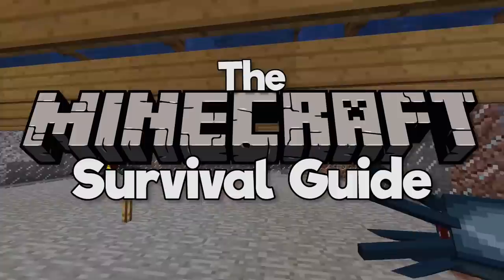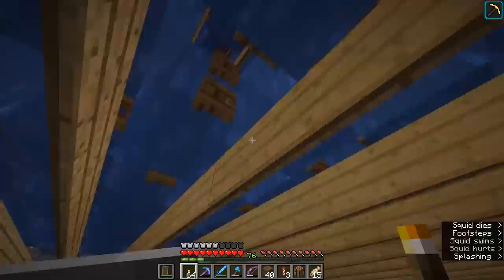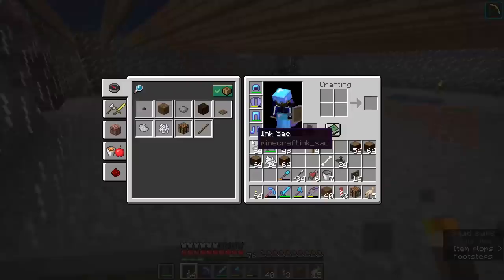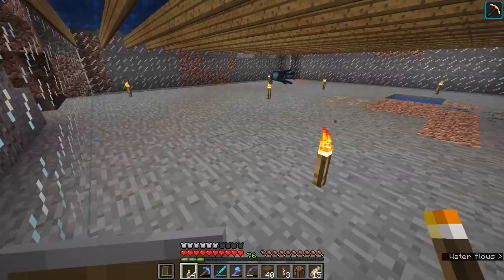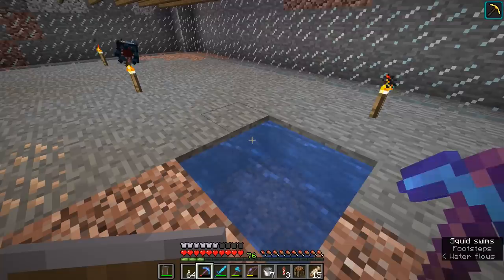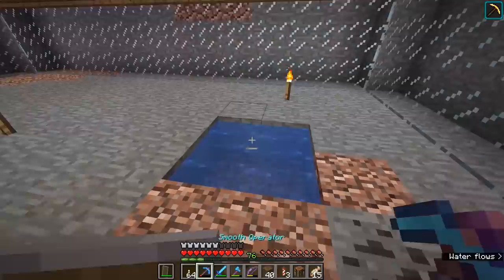Hello everyone, my name is Pixorifs and welcome back to the Minecraft Survival Guide. I hope you guys are having a good day. Today we're starting the episode at the bottom of the ink farm that we built. We did part one of it yesterday, and part two today is going to be all about the collection mechanism for all of this ink. I just came down here and picked up about a stack and a half immediately from all of the squids that had just happened to drop through the farm since I logged in today, meaning that we have one heck of a farm on our hands.